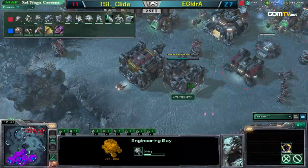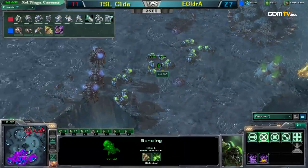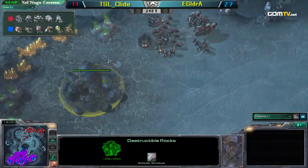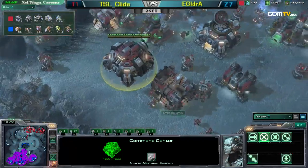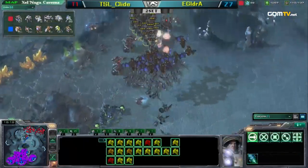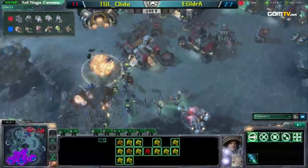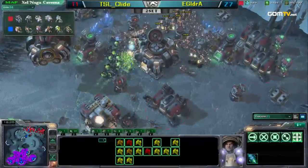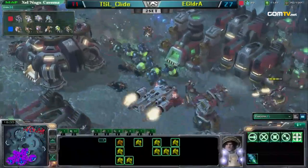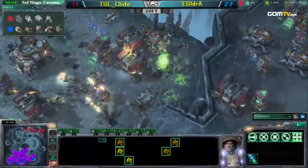Aydra is going to take that gold base. He's got a lot of banelings, a lot of Zerglings. Clyde looks like he's getting ready to take his third — already has the command center ready. This is a bold move by Clyde. Here comes Aydra's army. He's basically saying: if I don't get the gold, I'm going to lose. Well, he's not getting the gold, and he's going to lose. There come the banelings! There's no way you can recover from an attack like this when you're this far behind. Aydra already taking the gold. Rolling, rolling, rolling. Everything is dead.